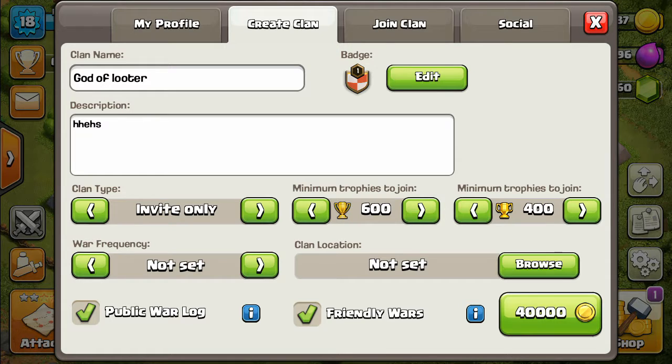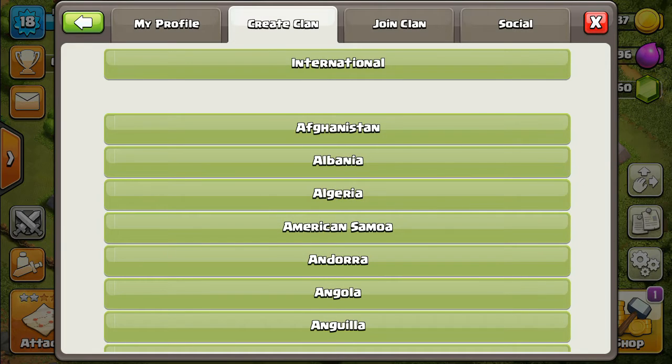Then choose the war frequency and clan location, then click — it will cost 40,000 gold.